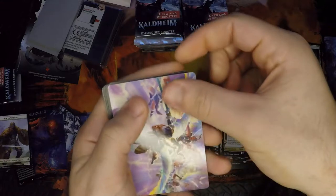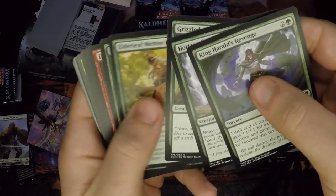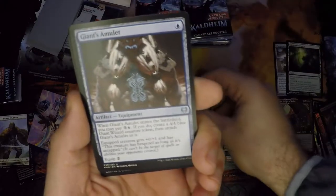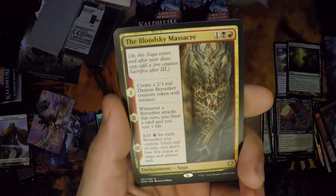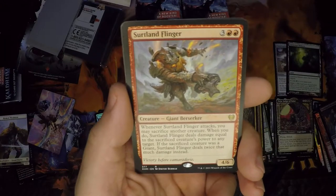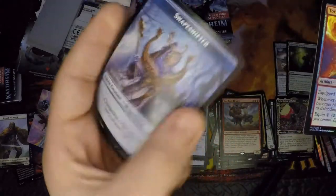No list card. Got our land. Going through six: Giant's Grasp, Giant's Amulet — a bunch of giant stuff — and Blood Sky Massacre. Oh, another rare! Varragoth, Bloodsky Dire — oh, it's my dreams! Our foil is Tormentor's Helm. No list card.